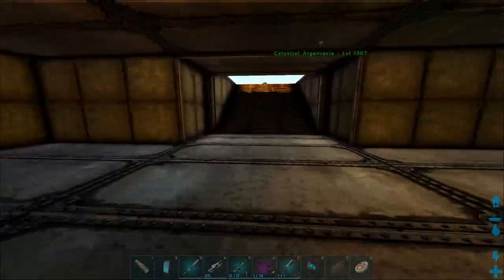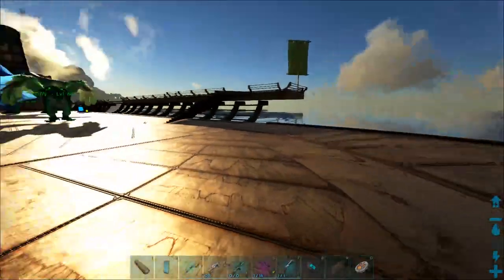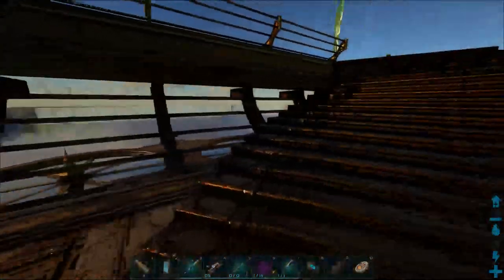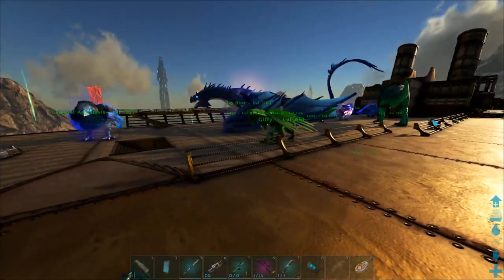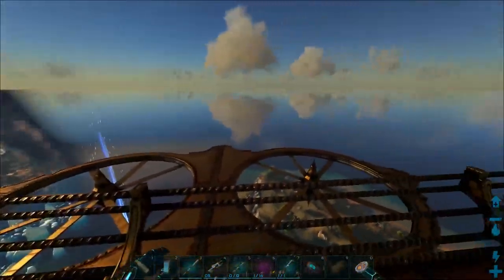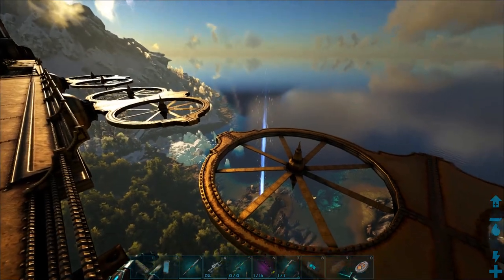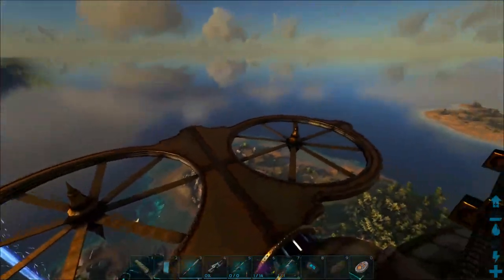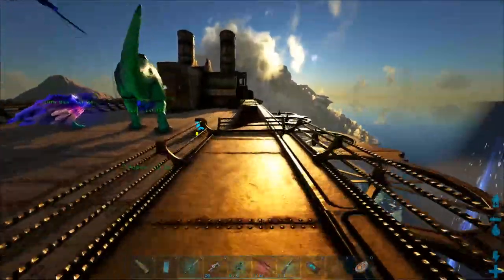There are three decks total — there's the lower deck, the flight deck, and of course we've got the control deck with living quarters. Just look at this massive thing. You've got a good view everywhere; you can go up on both sides.